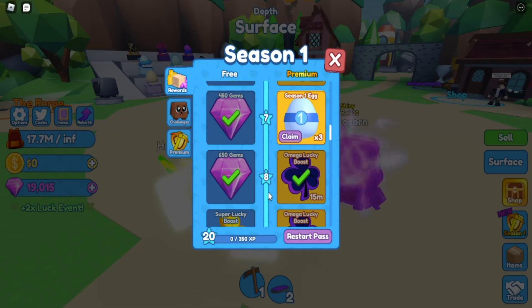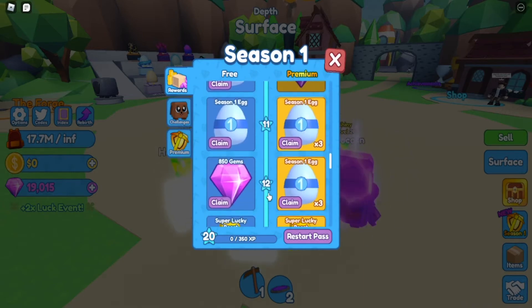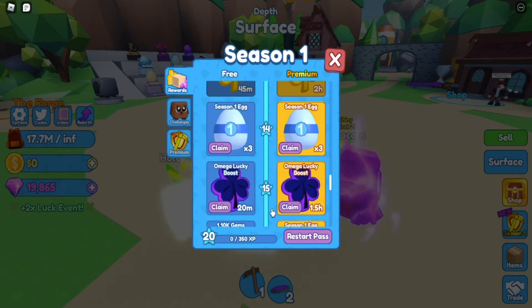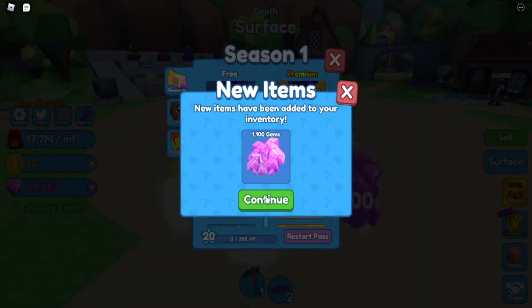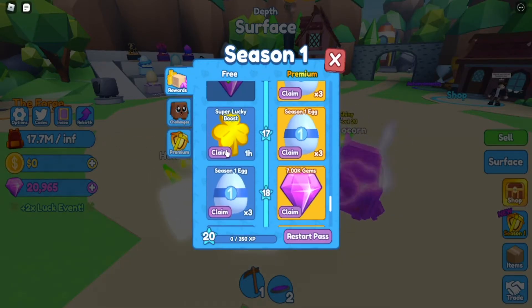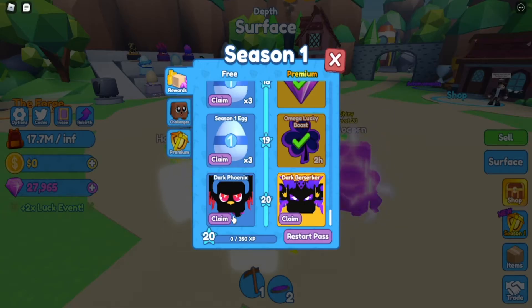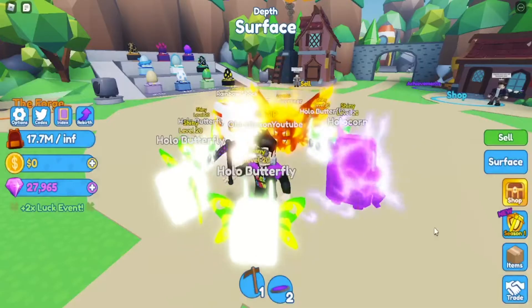We got a mega lucky boost. More gems, more boosts — a lot of boosts. More omega lucky boost, and we got it for 1.5 hours. We got 1.1k gems, super lucky boost, 7k gems, omega lucky boost, and we got two pets at the end. We can also restart the pass.